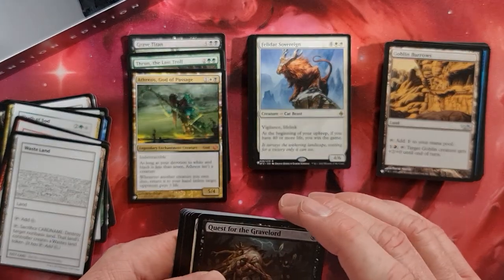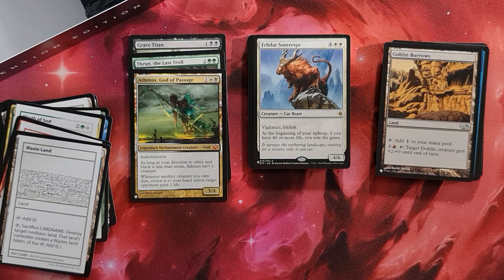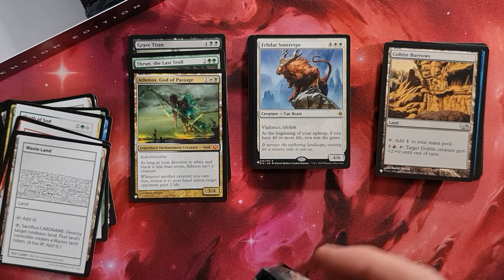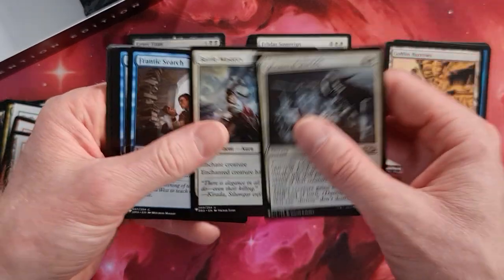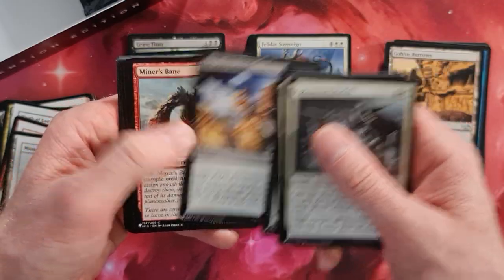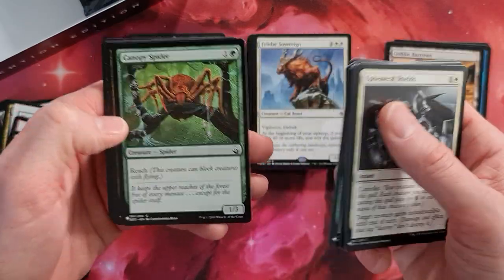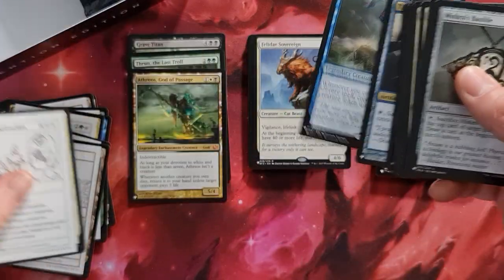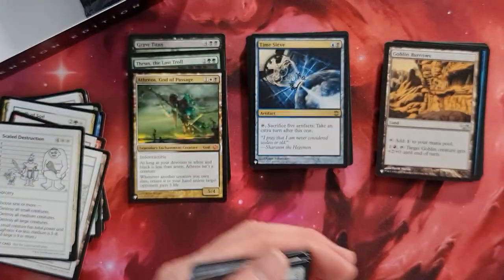Atreos: as long as your devotion, whenever another creature dies, return it to your hand. Very nice, very very nice — you have to play this one with a Shield Rat; your opponents will loathe you. Frantic Surge — good card. Singe Vampire — interesting from its graphics. What I really like are these rather old or older graphics — still stunning. Esper Charm, another Bauble, and Tolarian — our beloved card. Time Sieve — take an extra turn. I think you can abuse this.